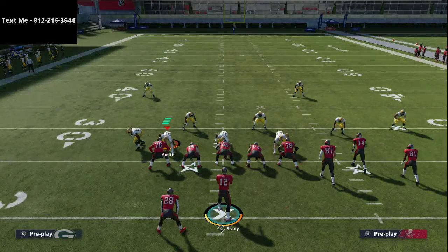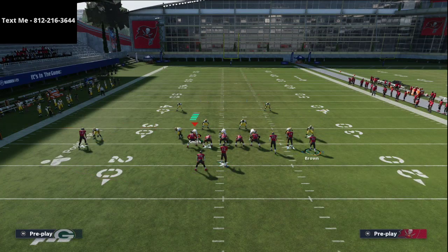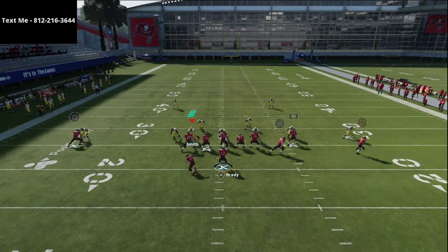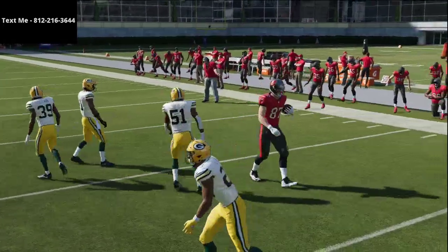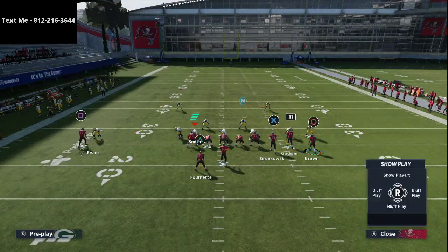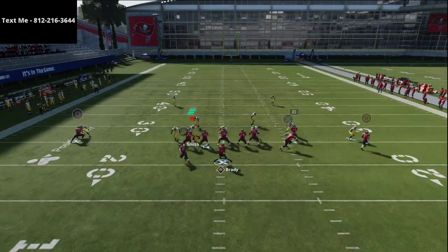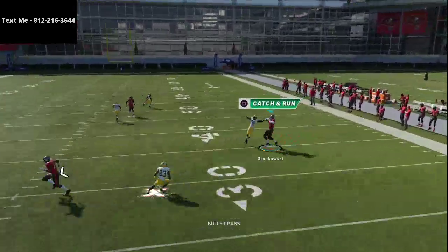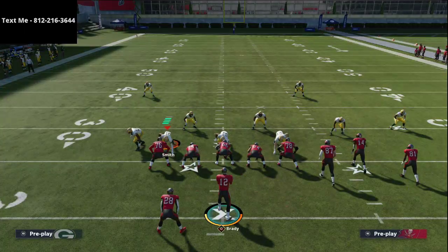The other beauty of this play is if you have a tight end with over 90 route running - like Chris Cooley, Jermichael Finley, or any of those tight ends - this route to the tight end is a money route. In this specific example it won't be as effective because Gronkowski doesn't have that 90 route running threshold, but it still gets the job done. This tight end route is one of the best routes in the entire game - probably top two or three this year. As a rule of thumb, you want to run your bunch to the wide side of the field with this particular setup.